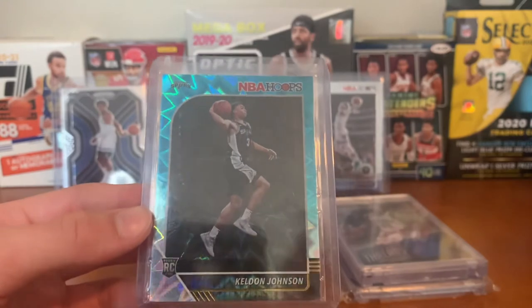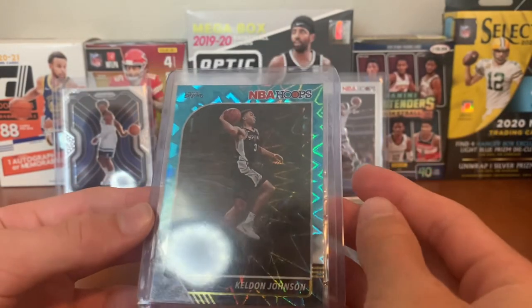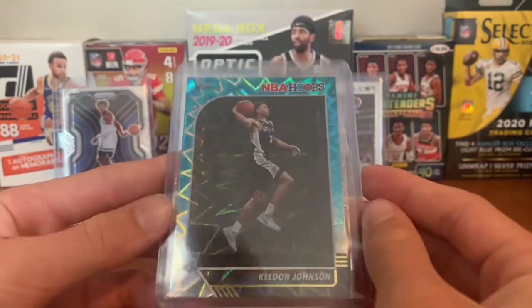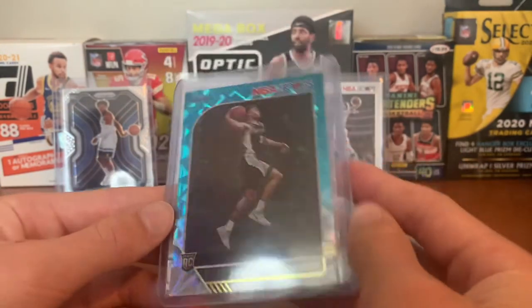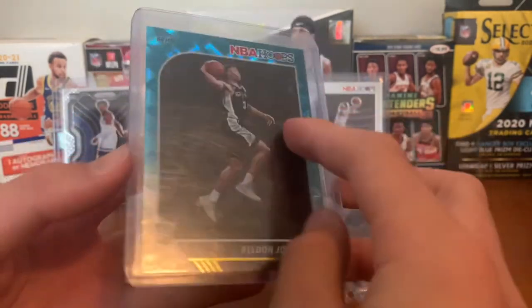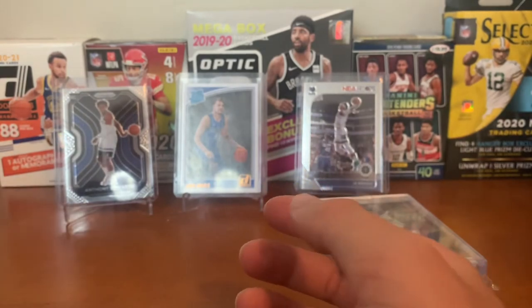For the Spurs we have a Keldon Johnson Tilt Explosion card. Pretty good Hoops look — most of that's probably like 75% of the Hoops product I've opened in my life, so that's why I got a Tilt Explosion of them. Sweet card there. Hopefully they can do something with the Spurs — they're a pretty good franchise.